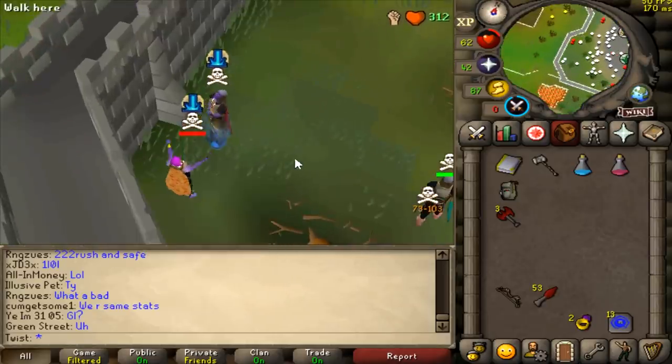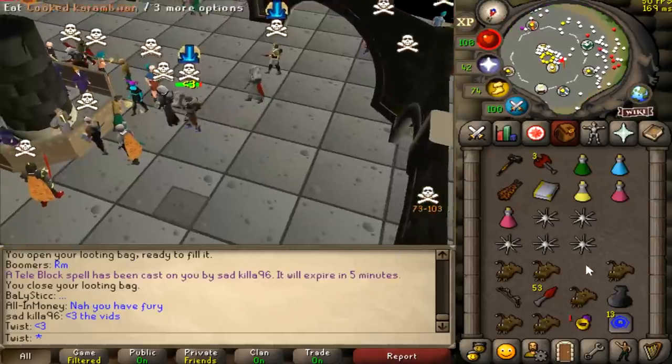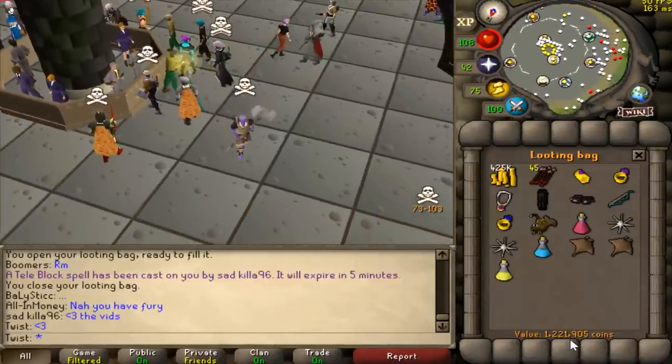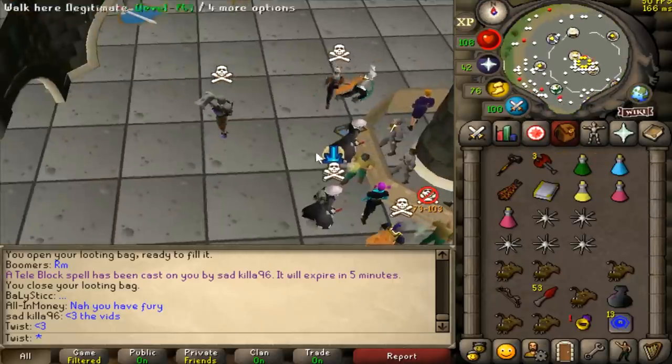Oh we got him! I didn't actually expect that. Good fight man, let's see how much this loot is - 1.2 mil, that's actually decent. Got the sparked manacles in there, not bad at all man.